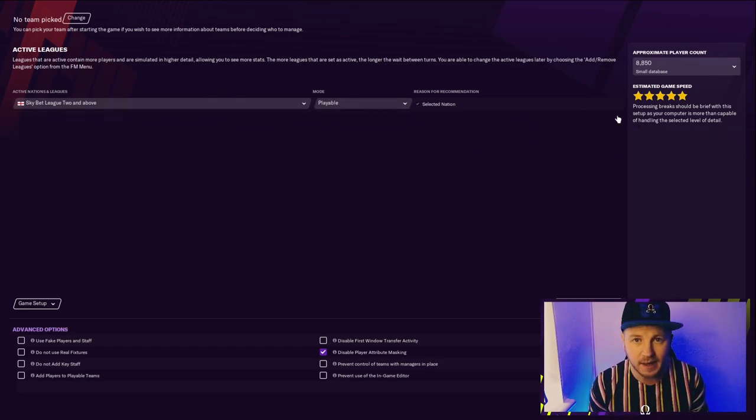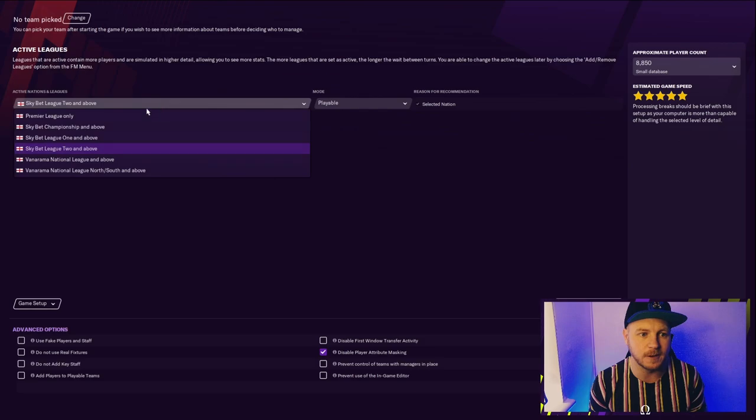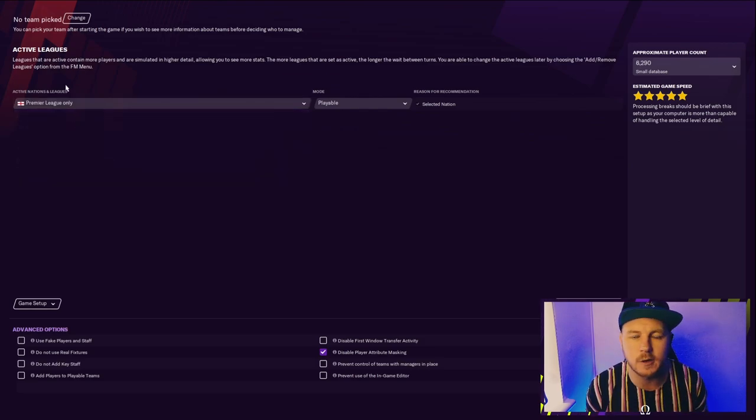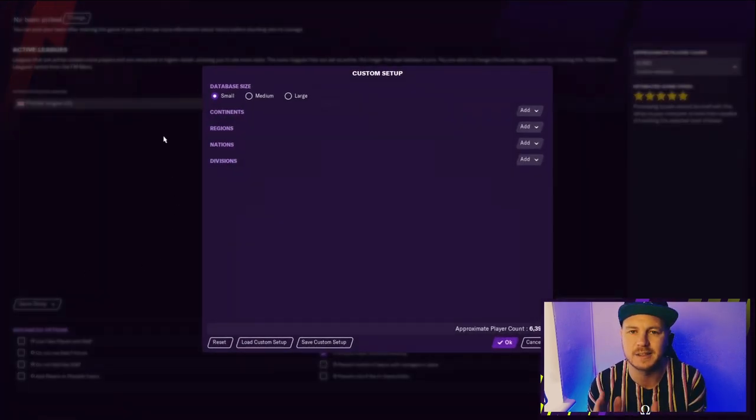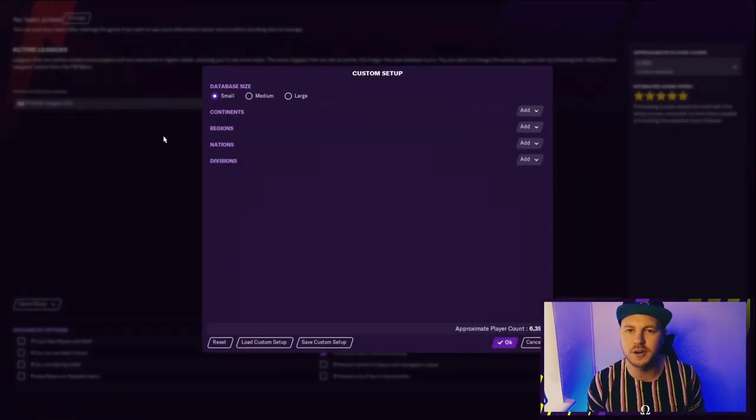Even if you're only going to do a Premier League save, a lot of people don't like to do that because it only gives you 6,000 players. However, if you just click on this, you can click 'advanced' and add those players as well. I'm going to show you how I like to set up my database.